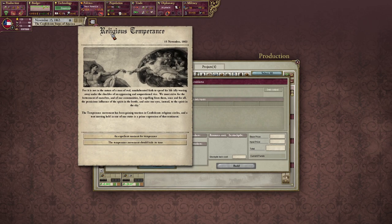Religious temperance: 'For it is not in the nature of man to have real, unadulterated faith to spend his life idly, wasting away under the shackles of an oppressing and unquestioned vice. We must strive for the betterment of ourselves and of our communities by expelling from them once and for all the pernicious influence of the spirit in the bottle, and raise your eyes instead to the spirit in the sky.' The temperance movement has been gaining traction in Confederate religious circles. Moralism — yeah baby.